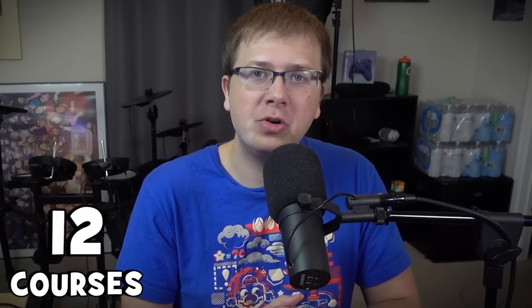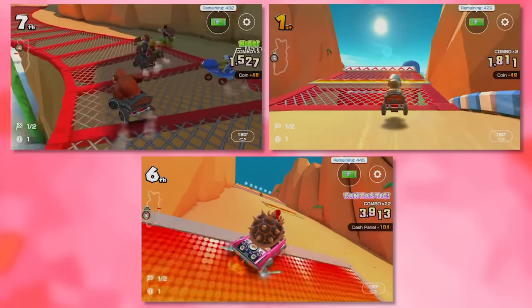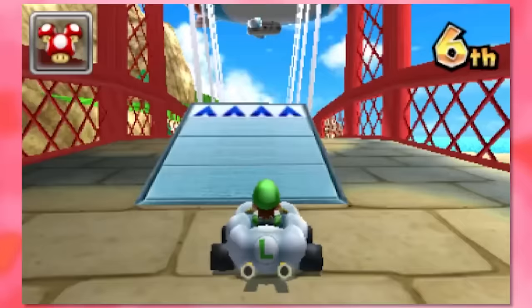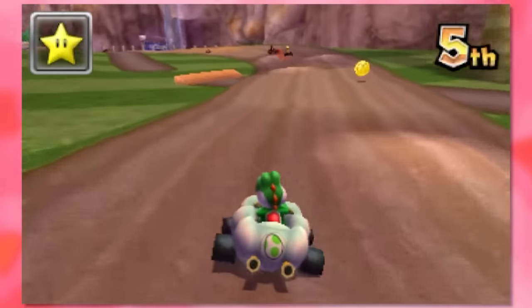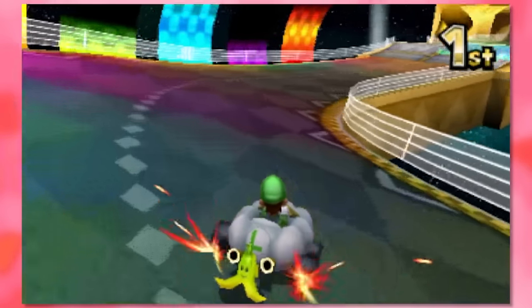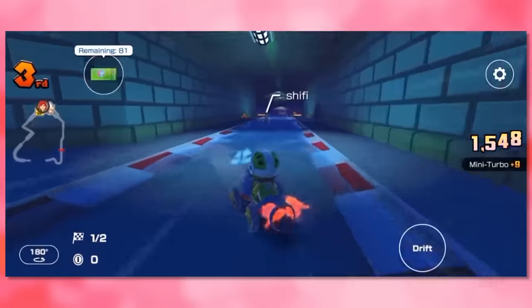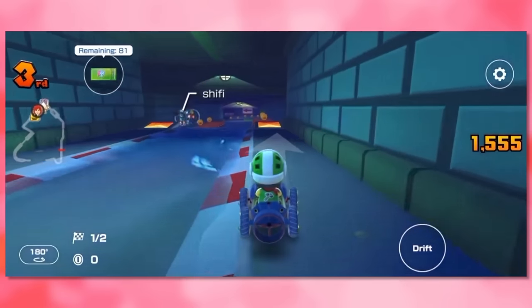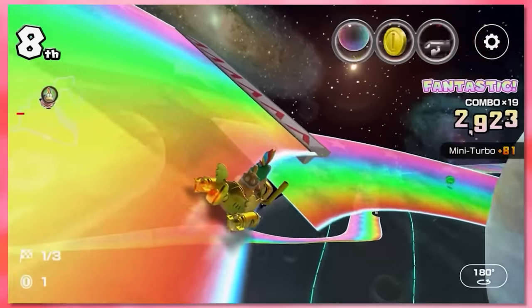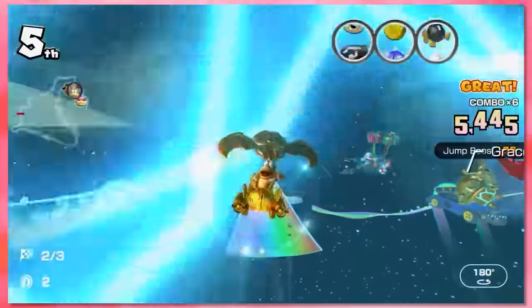Last but not least are the 3DS tracks, which actually gave us the most remakes out of all the Mario Kart games. There's 12 different courses and 47 variants — it's not 48 because Rock Rock Mountain never got a reverse track variation. The missing tracks are Woohoo Loop, Music Park, Maka Wuhu, and DK Jungle. I kind of wish either Woohoo Loop or Maka Wuhu was included as well as Music Park, but the track selection is otherwise stellar. It makes sense that they remade the most of these, because the graphic style is very similar to Mario Kart 7. I'm just glad they added Mario Kart 7's Rainbow Road, since that's always been my favorite of the bunch.